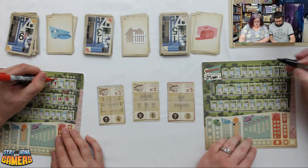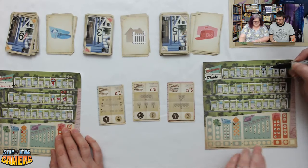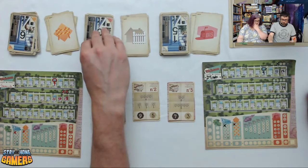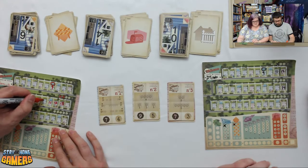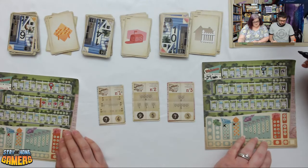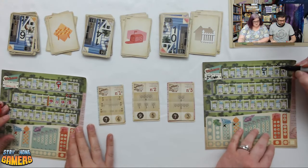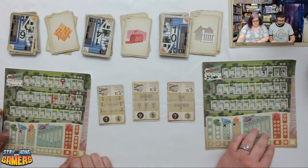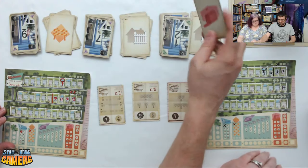Brian puts a 9 and builds a pool. Next flip: 6, 13, and 10 — with temp, BIS, and fence options. Darcy builds a fence. Next round: 9, 10, 7 fence, and 10 or 12 BIS. Brian takes the 10 with a fence. Darcy debates and goes with a 9 going down to 8 using the temp, marking that off.